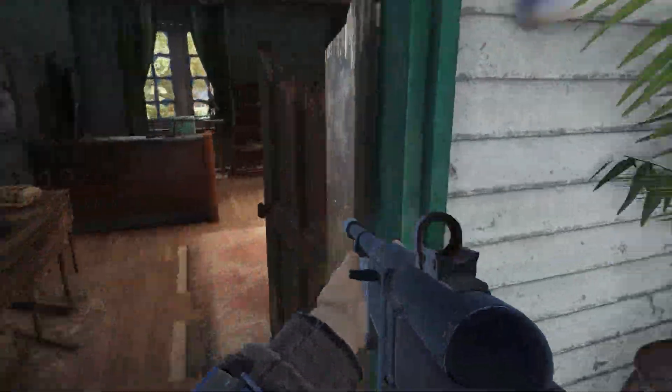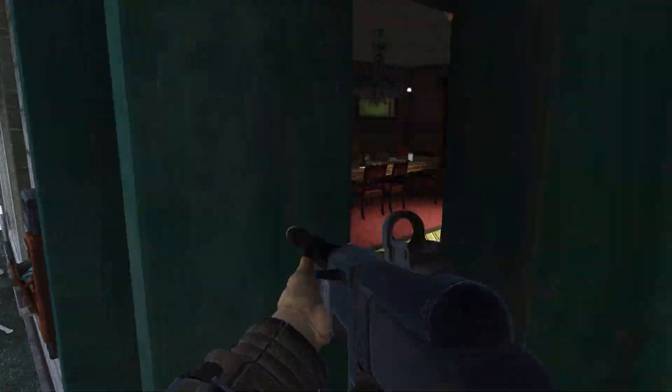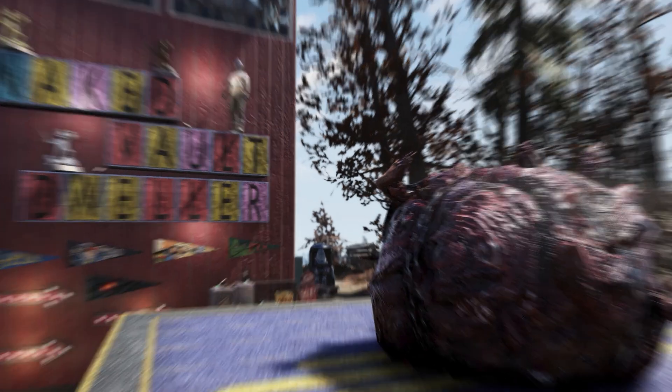If you go looking for Minerva between March 23rd and March 27th, you'll find her hanging out with the Responders at the White Springs Resort. Since we have 36 items to go through, I'm going to go through it as quickly as possible. Starting with the camp items — she's going to have the meat bag stash box at $750 gold bullion.